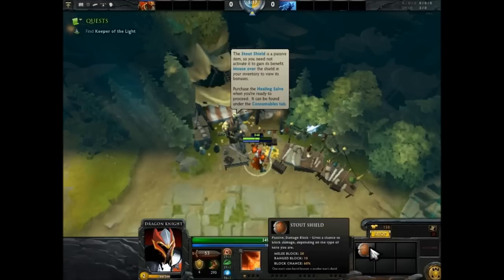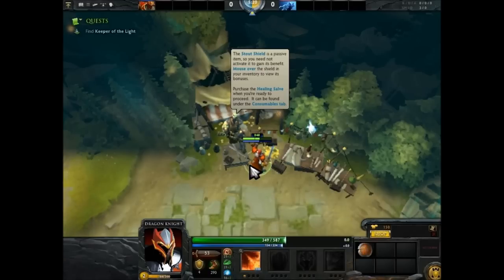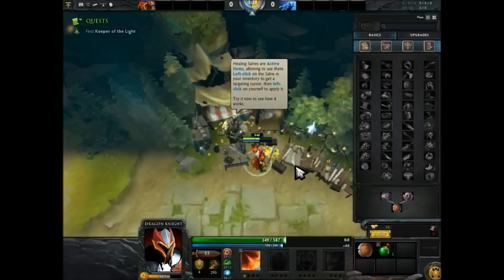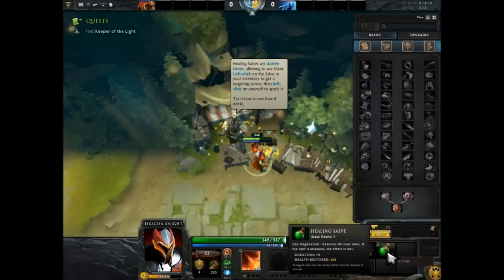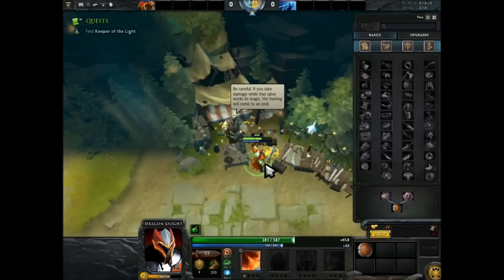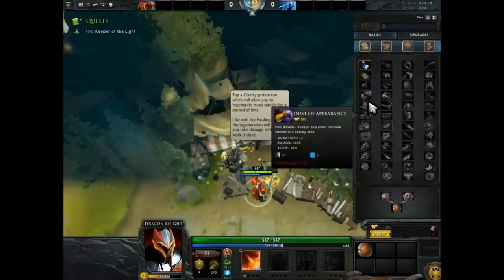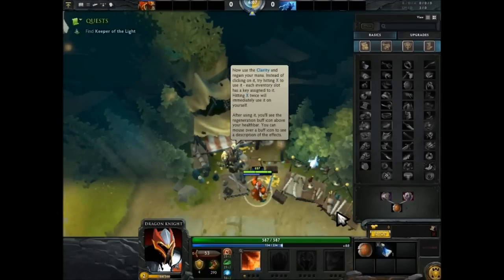Purchase the healing slave when you're ready to proceed. To what? It shows how much I pay attention to this game, doesn't it. Healing slaves are active items, allowing you to use them. Right-click on it in your inventory and get a targeting cursor. I have right-clicked. Left-click. I'm getting the hang of this now.